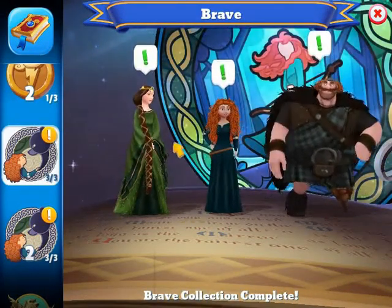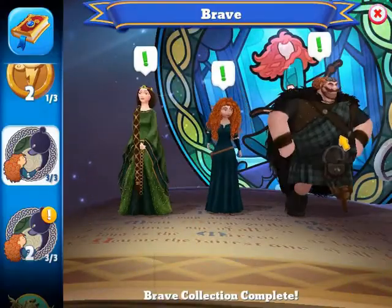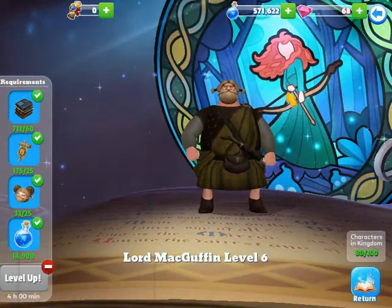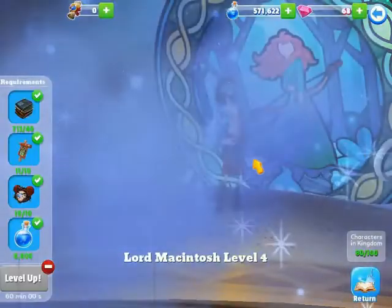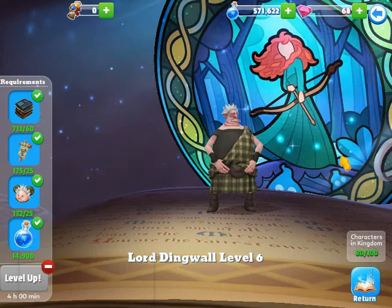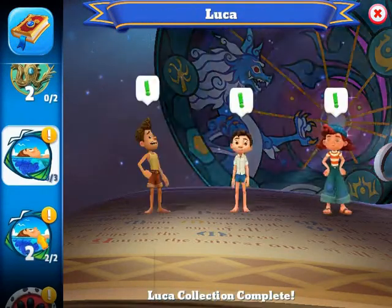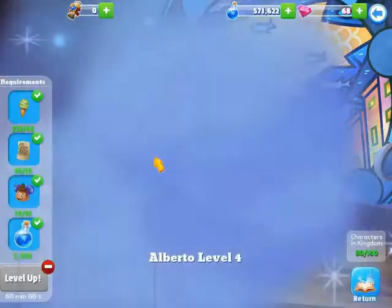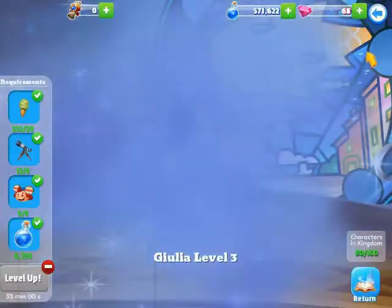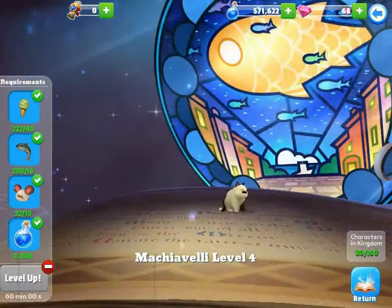For Brave, I have all six characters. Queen Eleanor is level six, Merida is level three, King Fergus is level five, Lord MacGuffin is level six, Lord Macintosh is level four, and Lord Dingwall is level six. I do not have any of the Raya and the Last Dragon characters. For Luca, I have all the characters: Alberto is level four, Luca is level five, Giulia is level three, Ercole is level three, and Machiavelli is level four.